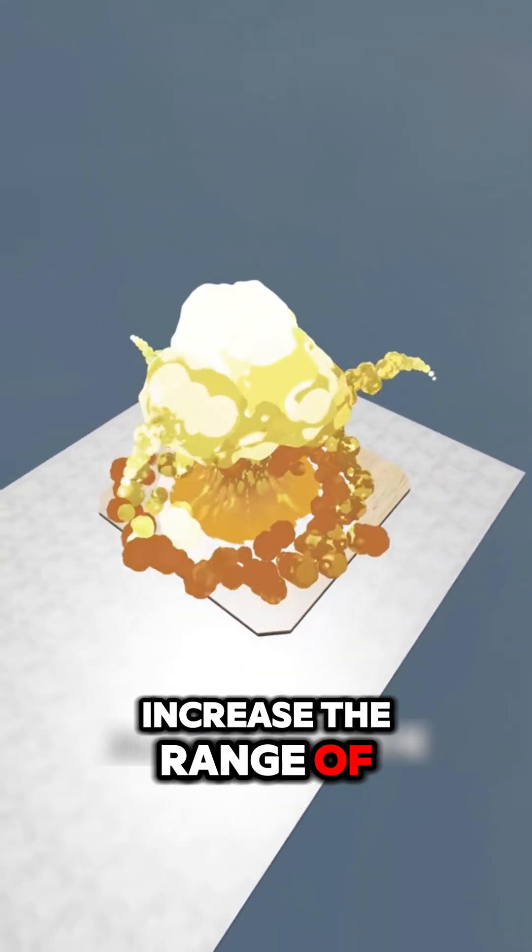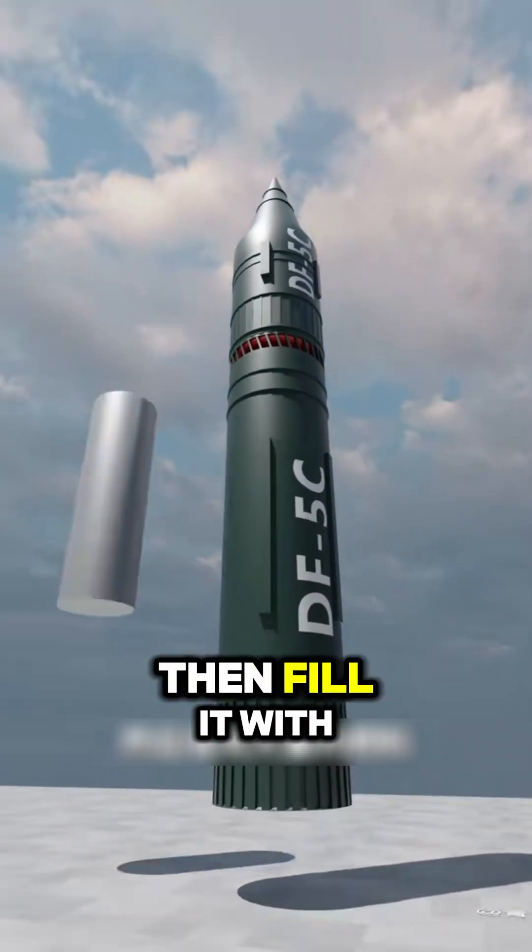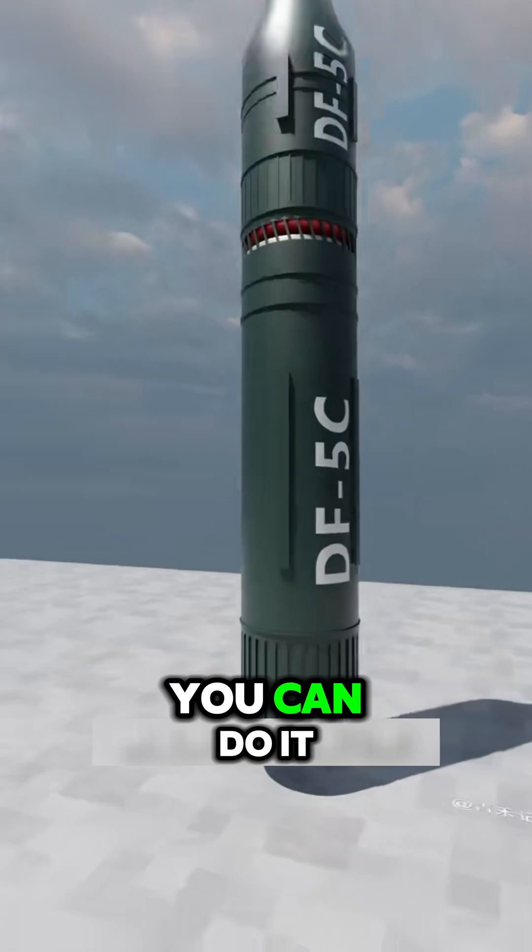If you want to increase the range of the missile, it is also very simple. Just make a body that is 5 meters long and 3.5 meters thick, then fill it with a lot of fuel and equip it with a high-powered engine.